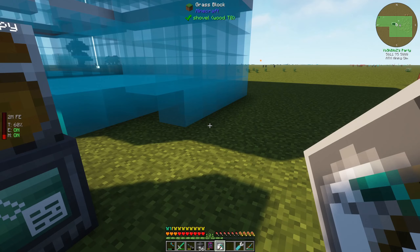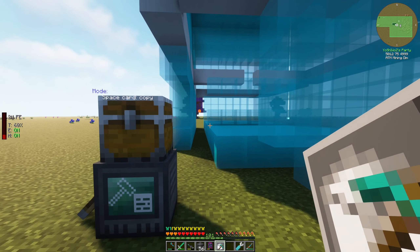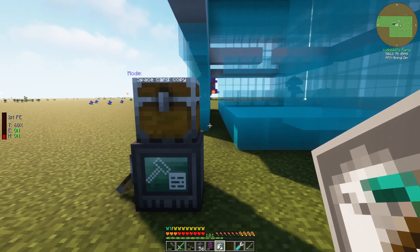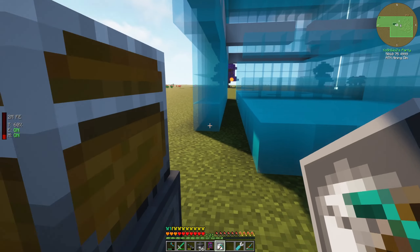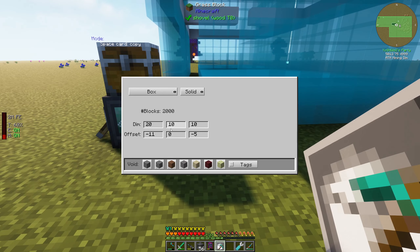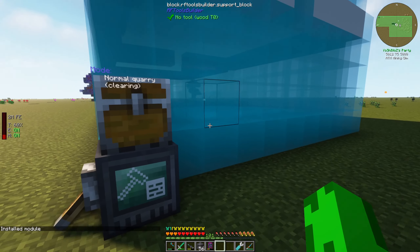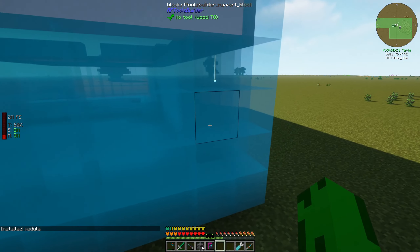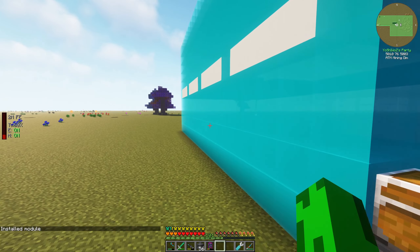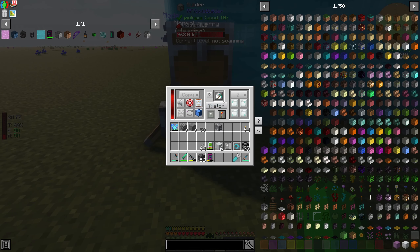I rebooted the game and wanted to play around with this first. I wasn't able to do a preview — as soon as I clicked the preview button the game crashes. But I found another solution. I'm going to put in the shape card, set it up to have a 10 height so we get the ceiling and floor, width doing 20 by 10 — 20 long for the two rooms with walls, and 10 wide which is a room plus the wall. It's set to box solid, and the offset is minus 11 so it starts in the room and doesn't cut out the front wall.